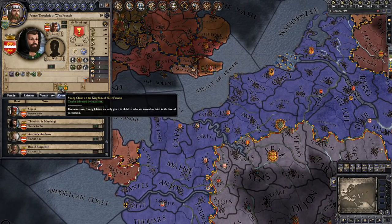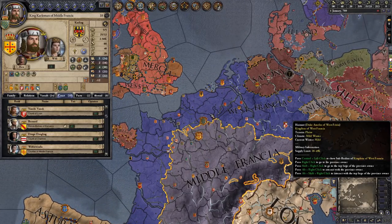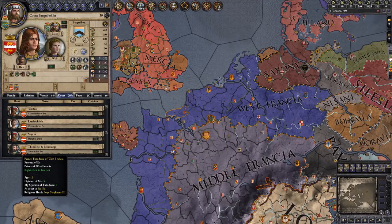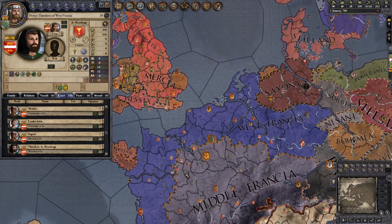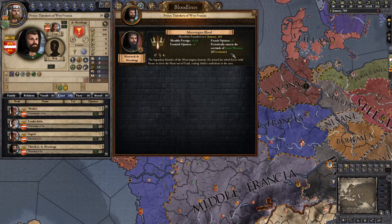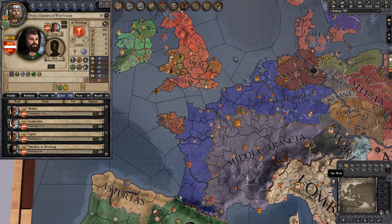He can then use his claims on the Kingdom of West Francia as well as Middle Francia — essentially a huge chunk of most of continental Western Europe. That is obviously enough of a challenge on its own because you are facing the vicious Carlings who usually unite the Francias pretty quickly. But if you want an extra bit of challenge as Theodoric, you can find yourself a Germanic wife and convert to Germanic paganism, because you are very angry with the Catholic Church after having essentially been a prisoner of it for so many years. This will allow you to attract the servitude of great warriors.